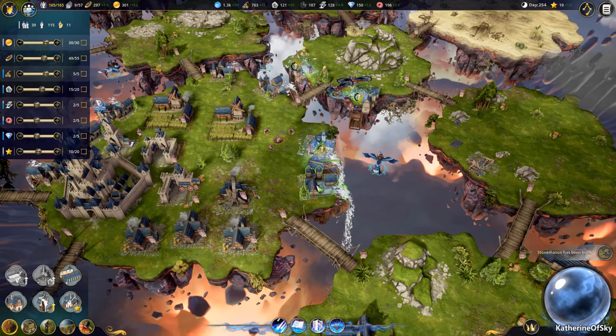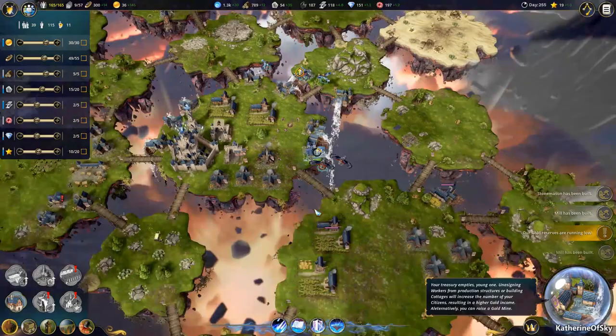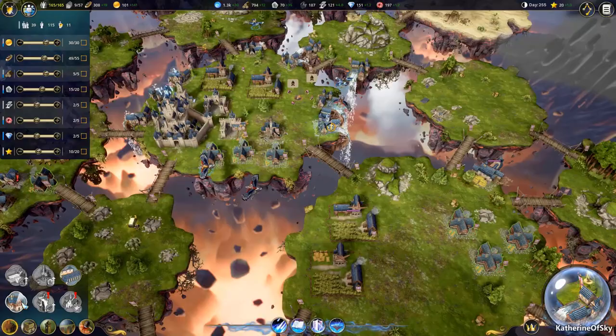Mill two is done. We're getting a decent amount of gold here. Mills have been built — fantastic. I want to save up a little bit of money and build some cottages next. We're going to just focus on islands that are close by.